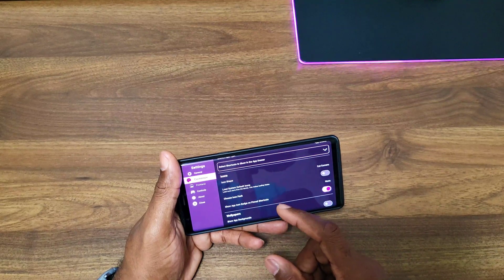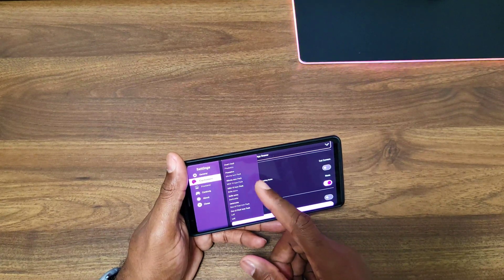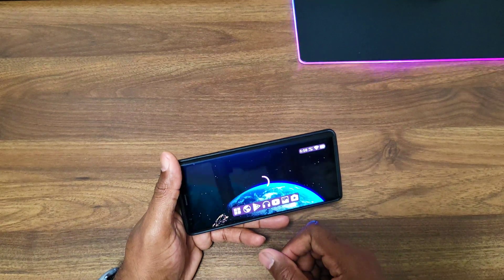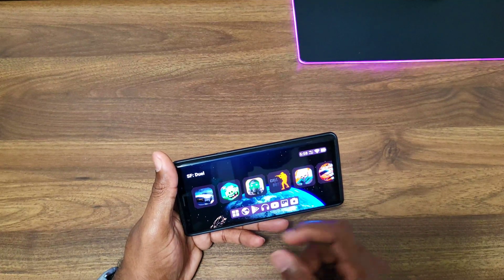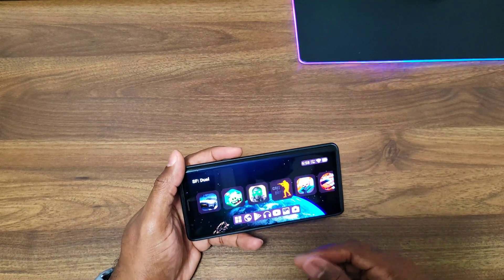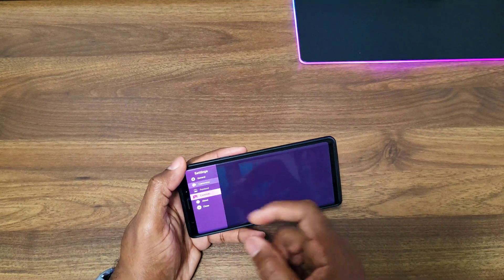There's also show app icon badges on pinned shortcuts. And we have custom icon packs — I do have some installed. Let's go ahead and hit Lux. It restarts itself and now we have the Lux icon pack applied. I was saving this for the video to really showcase it, so I'll keep Lux there.